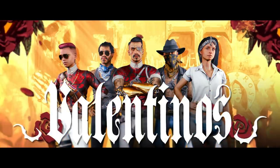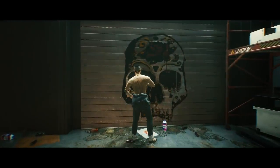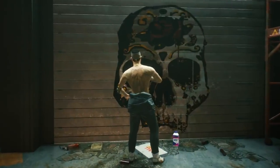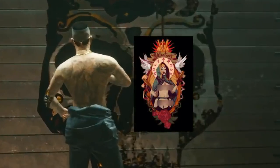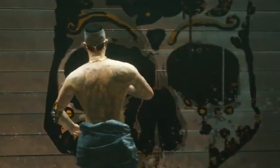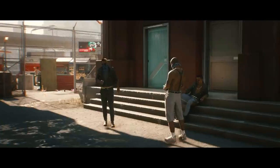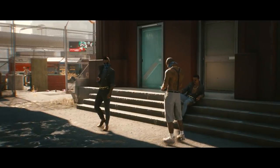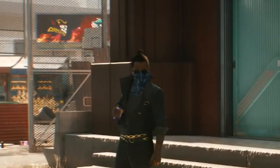Onto our next gang, the Valentinos, who are all about gold, crosses, roses and community. In the first sequence a Valentinos member with reinforced joint augmentation is graffitiing a skull and roses on a garage door. We also have a group of three Valentinos hanging out in a back alley. In the back you can see an ad for a football game between the Corsairs and another team — sports may play a part in a side activity or two.